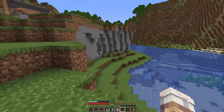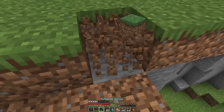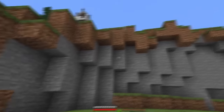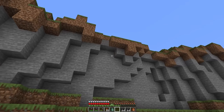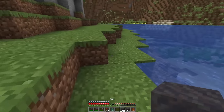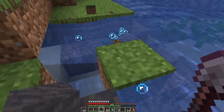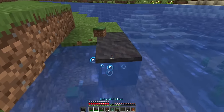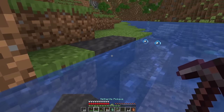Before we continue with the chocolate factory, I want to address this cliffside — it's bringing me pain. I know it can look so good, it just needs a little bit of love. The first thing I want to do is overhang the dirt a little bit above the cliffside. That definitely looks better. I've done cliffs like this in the past but I've kind of forgotten how I used to do them, so I've got to learn again. Next, I want to take some mud down here at the bottom of the river to change that out, as I want to try some new things with the terraforming for my future worlds.